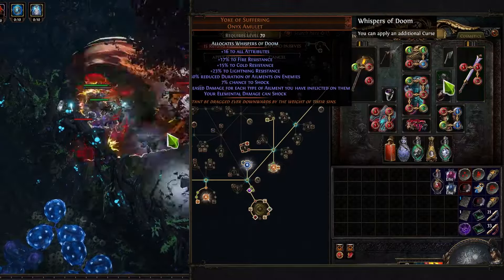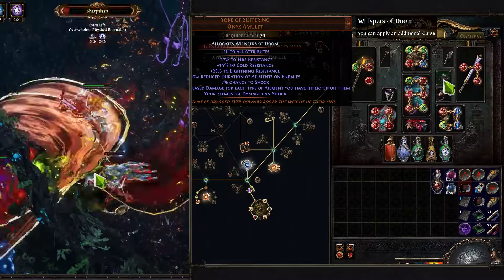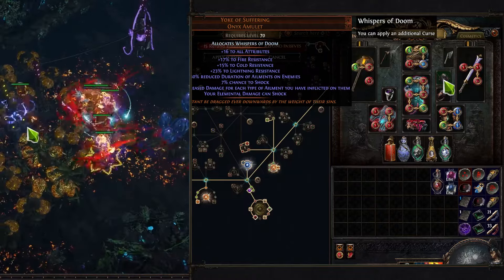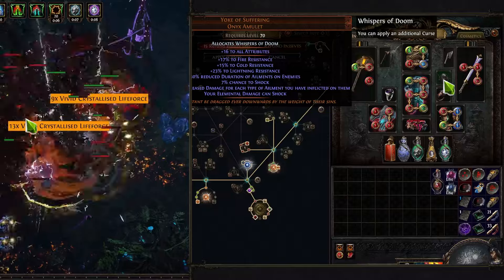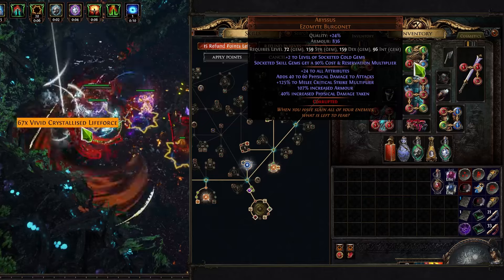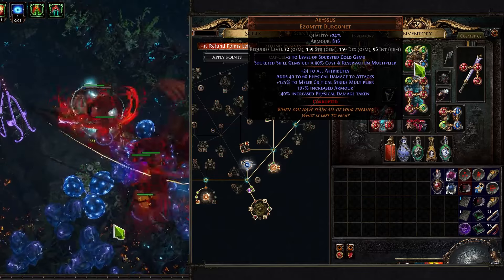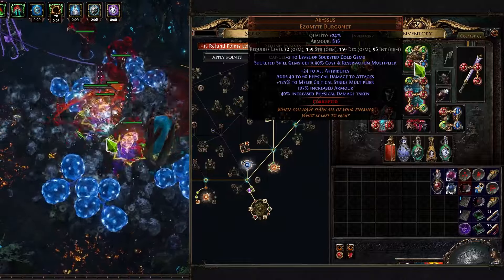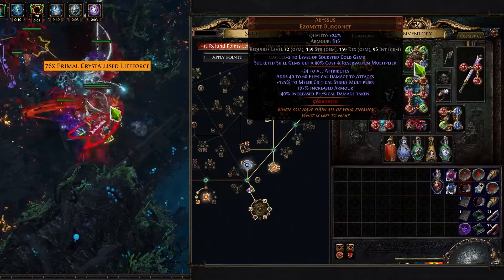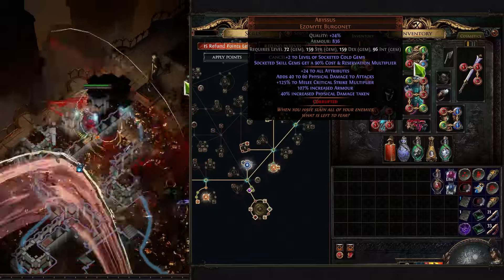On top of that, Yoke of Suffering can help as well, because it's a constant source of shock. It's just really good for all your damage, even if you are shocking enemies just for 15%. It can also help with resistances, and enemies take 10% increased damage for each type of ailment you have inflicted on them. And the last but not least important item is Abyssus as a Merciless Burgonet. That item pretty much lowers your survivability, but it provides you with a huge amount of additional DPS. I still recommend to use it because that DPS is pretty much nowhere else to be seen from just one item.